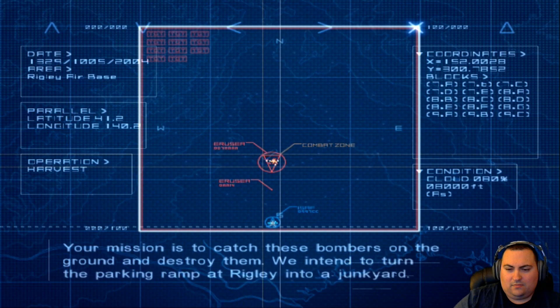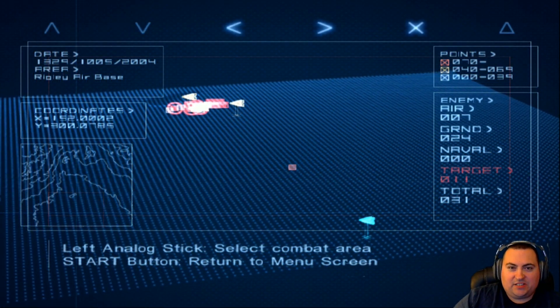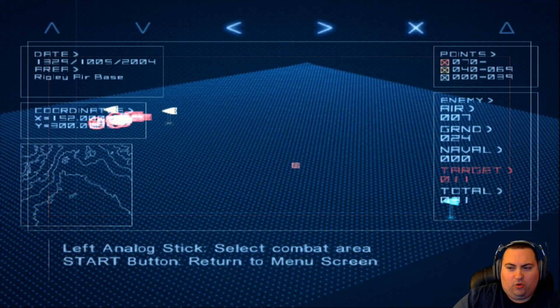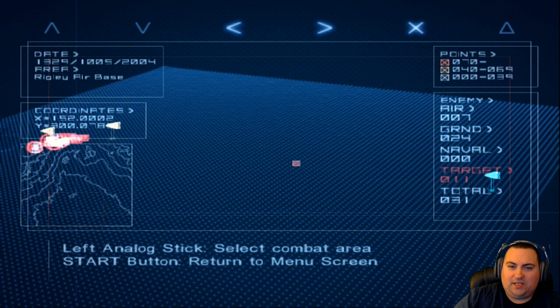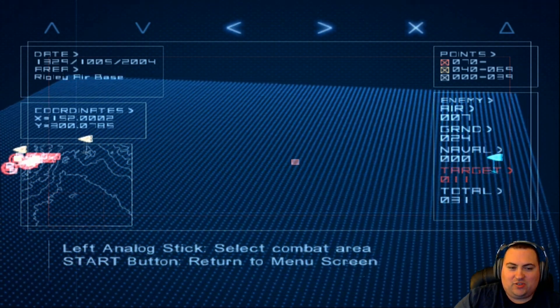We need to catch these bombers on the ground and destroy them. We intend to turn the parking ramp at Wrigley into a junkyard. That's a good plan. The closest enemy airbase to our base is Wrigley Air Base, and a whole wing of bombers just showed up — they're refueling and rearming, and they're going to be coming to us shortly. So why wait for them when we can just attack them ourselves?